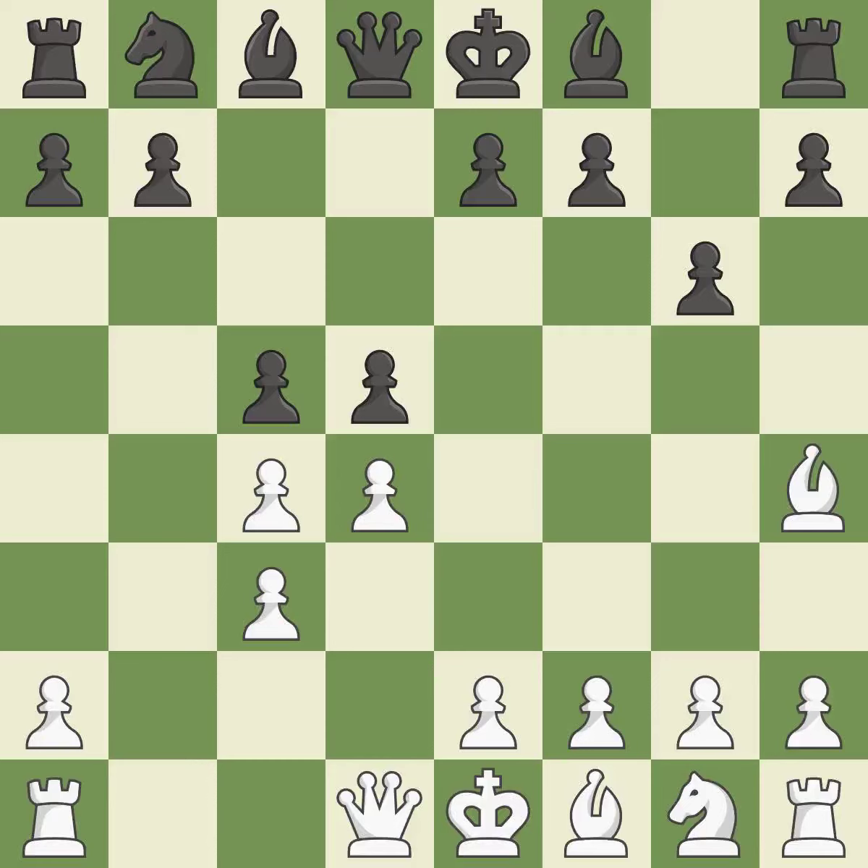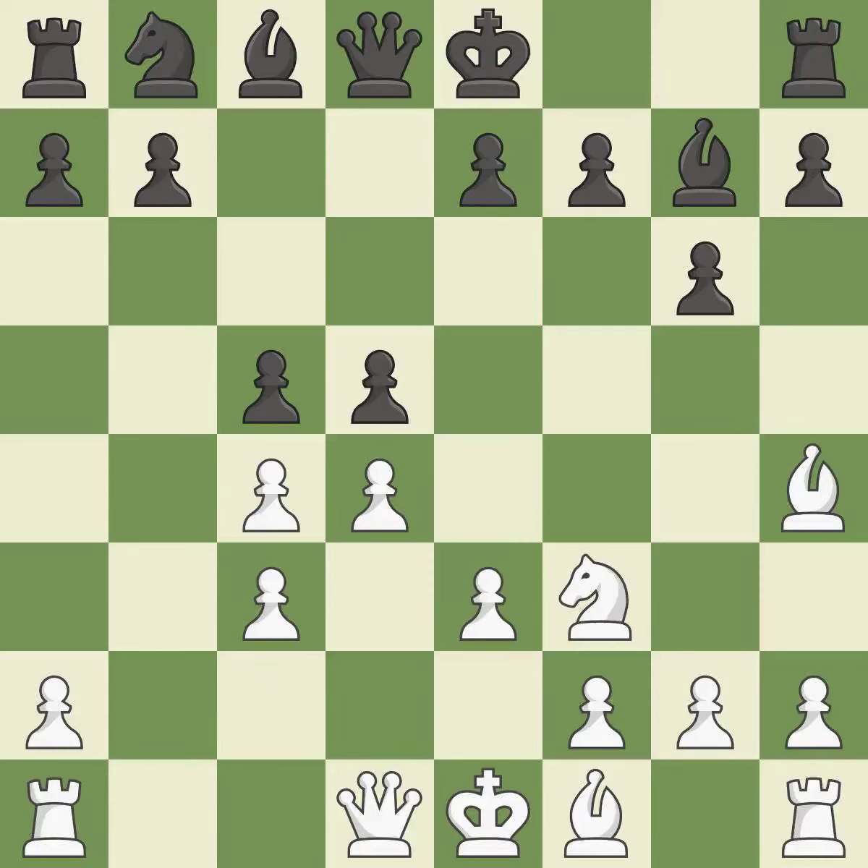This hits in the middle and prevents the opponent from gaining ground. This defends the attacked pawn — it is best. By positioning the bishop on a potent diagonal, this fianchettos the bishop. This develops a knight from its starting square, activating it. This passes up the chance to advance a knight from its starting square — it is incorrect.